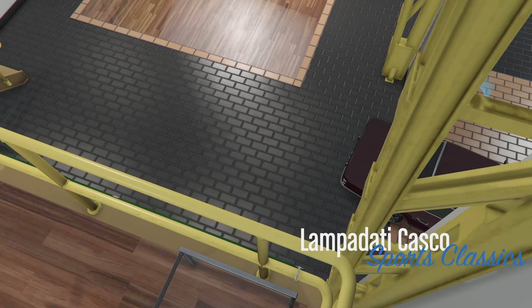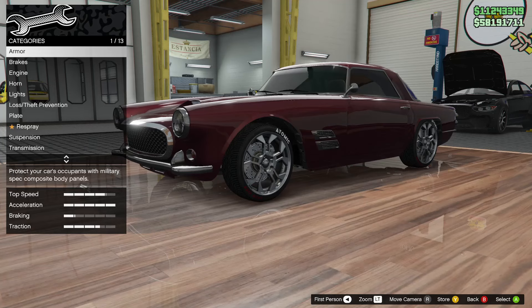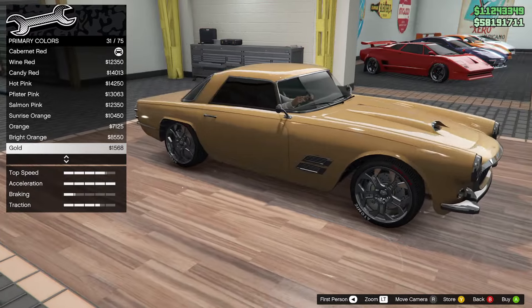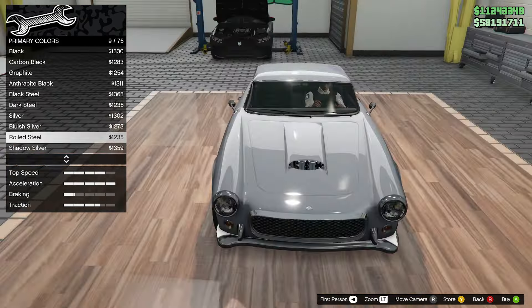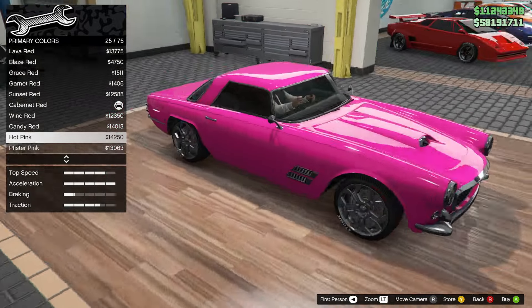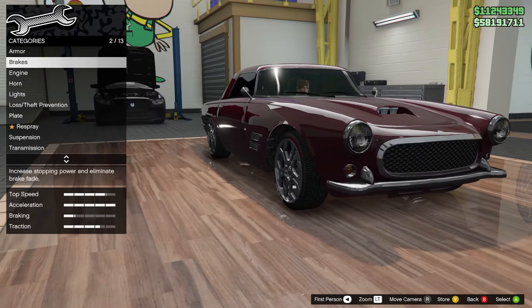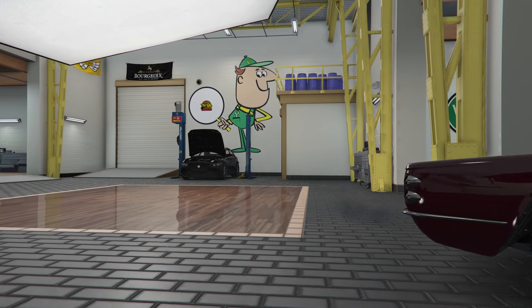When it comes to customization there's not too much going for this car. You obviously have the normal things like brakes, suspension, engine tunes — that's about it. You've got some cool paint jobs. I think this vehicle looks good in any color really. There's not a lot of vehicles in GTA where you can pick any paint job and it looks great, but this car — well, maybe not pink — but the Casco looks great in almost any color you give it. It doesn't even have a spoiler option, so if you're looking for customization the Casco is not the way to go.